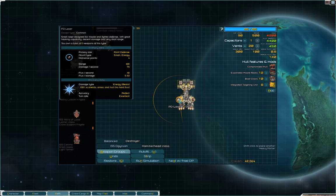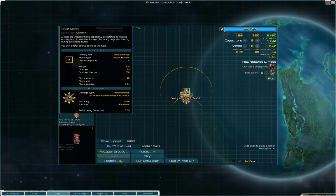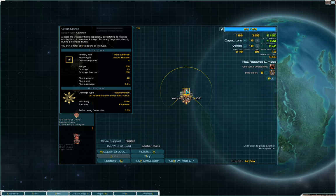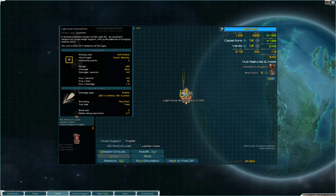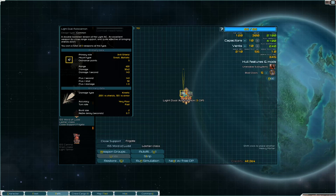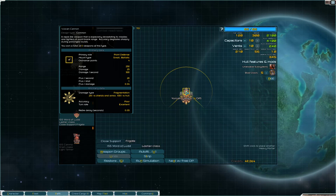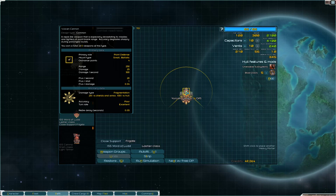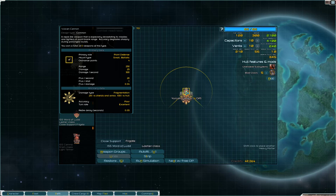Energy weapons are a compromise between the two — they have no multipliers in either direction, meaning they're not great at anything but not weak either. They can be very powerful in the right circumstances. Then there's fragmentation damage. Fragmentation is very weak versus shields and armor but does 100% versus hull. Fragmentation weapons tend to have extremely high DPS because of that one-quarter damage they do to everything except hull. For example, the Vulcan Cannon with fragmentation does 500 DPS — if it hits your hull with no armor or shields protecting it, it will absolutely shred you.